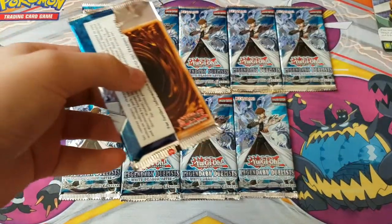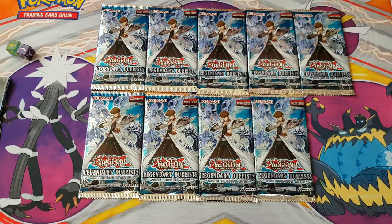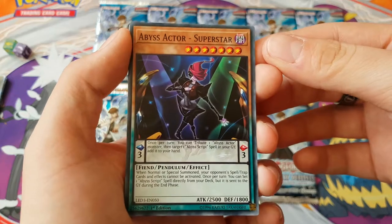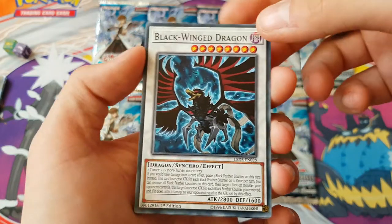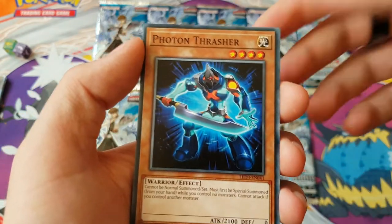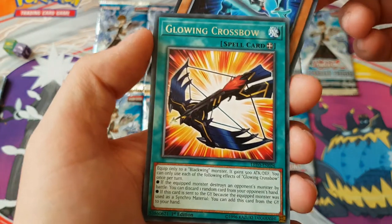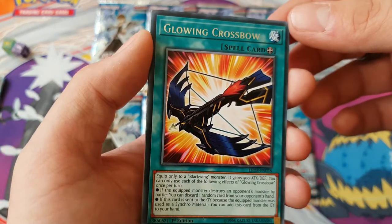We haven't opened any of these before. Right, so we've got Abyss Actor Superstar, Black Wing Dragon, Photon Thrasher. Galaxy Eyes deck — it's a rare! That means I've already got some. First pack and you get a good pull straight away.